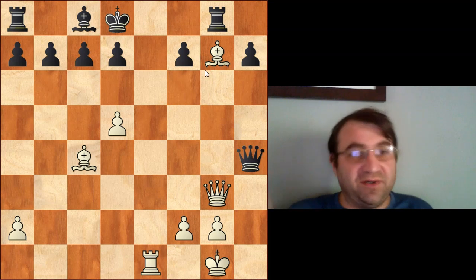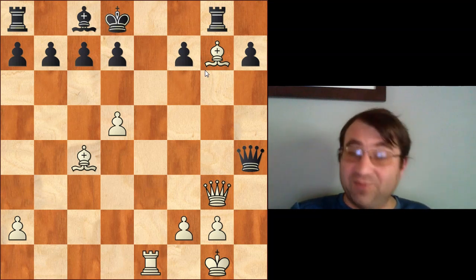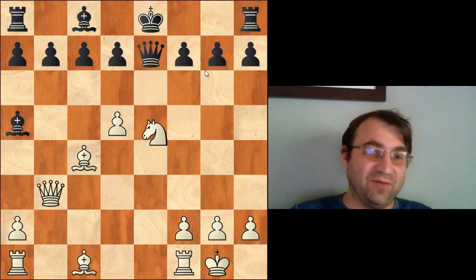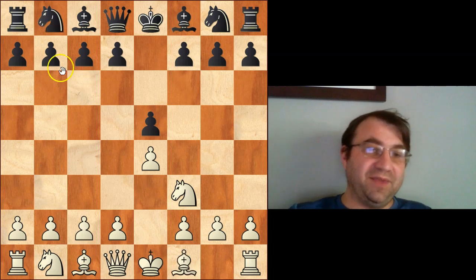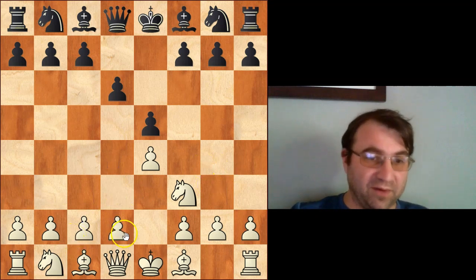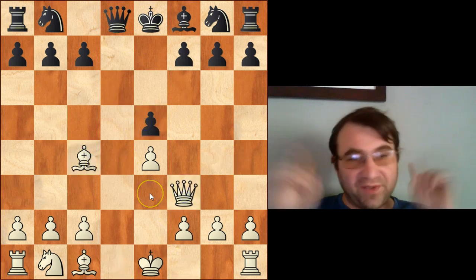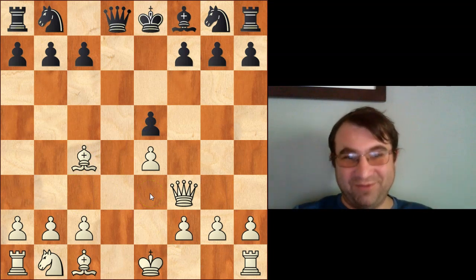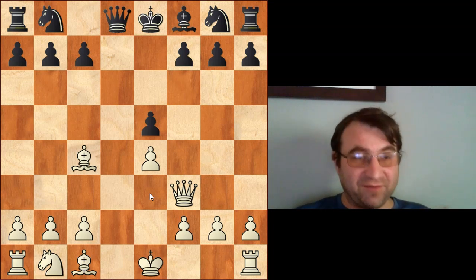Another early game I memorized was Paul Morphy versus the Duke and the Count, which is another full game you should memorize completely. That's a very good game to memorize if you're playing against the Philidor Defense — if d6, the game continued with d4, bishop g4, d takes e5, bishop f3, queen f3, d takes, then bishop c4. Again that resembles the four-move checkmate pattern. Between the 1500 to 1700 level, you start memorizing full sets of games, still working within the e4 framework and pushing your understanding of chess further.